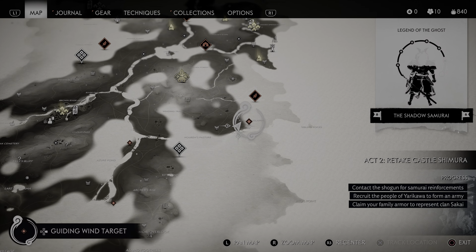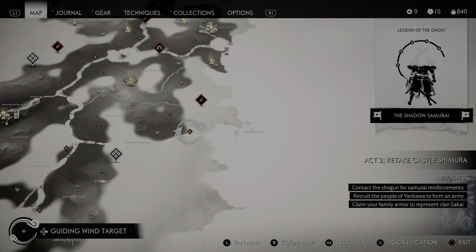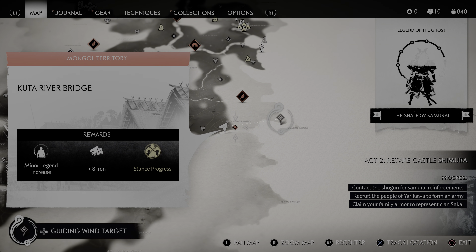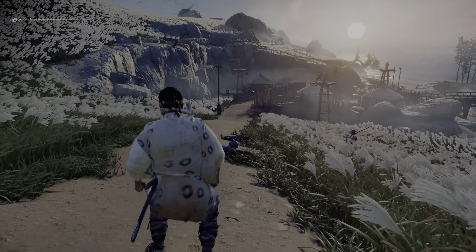Kuta River Bridge — controlling a bridge is pretty strategic. I kind of want to go over here and see what's going on. Let's take it. There's stance progress, and we're going to need that when we go to Iki Island because it is much more challenging.